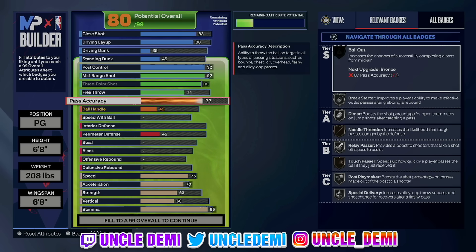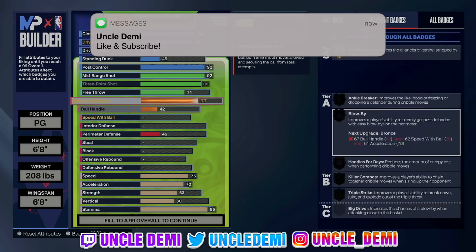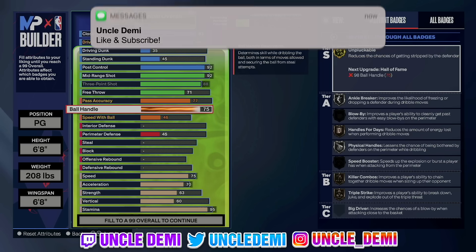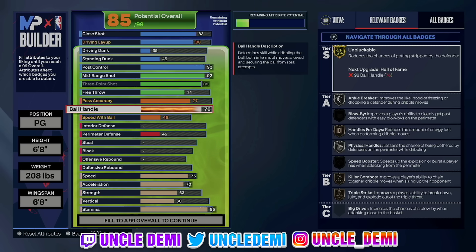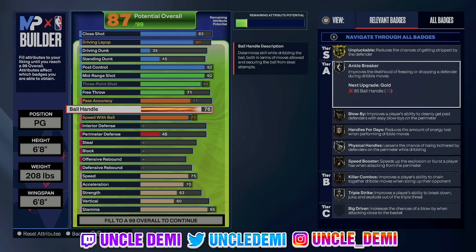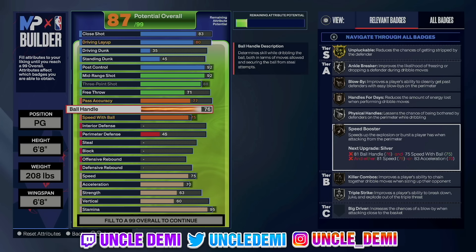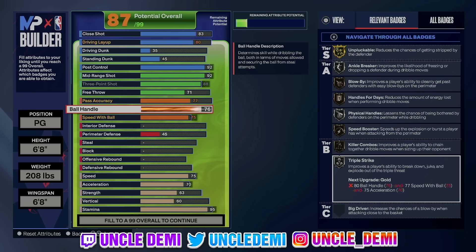On pass accuracy I went 77, which gives us Break Start on silver — that gives you a timer — but the big one here is Needle Threader, for getting those passes to the open person in the corner. Then your ball handle — it's 75; I went 76, and the 76 basically gives you Speed Booster. We're only going 76 on the ball handle. You get Unpluckable, Ankle Breaker, Blow Bys on bronze, Handle For Days on bronze, Speed Booster on bronze, Killer Combos on bronze, and Triple Threat on silver.